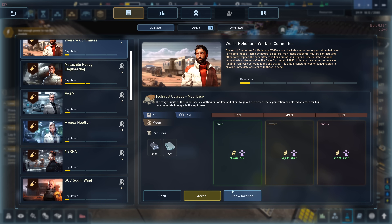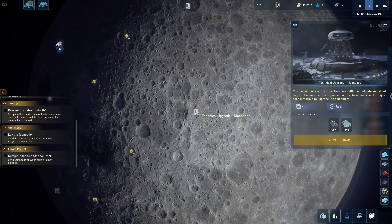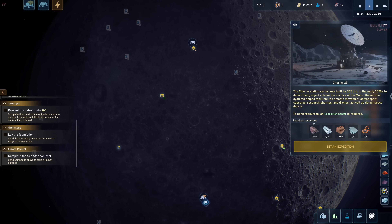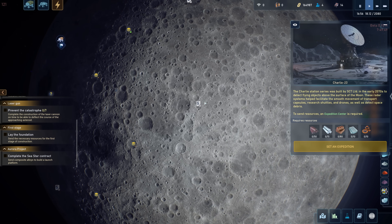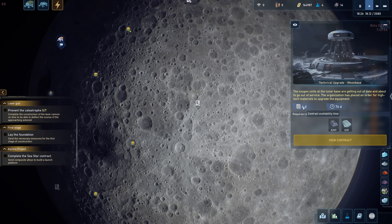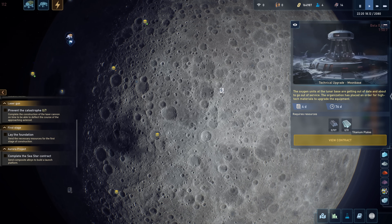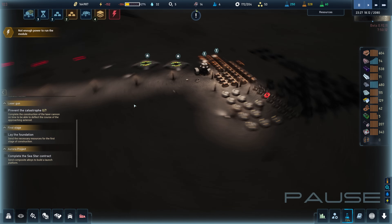17 days. Oh wait, this one's a show location. Technical upgrade moon base — the oxygen units at the lunar base are getting out of date and about to go out of service. The organization has placed an order for high-tech materials, so this is on the surface — we need to bring this to here. That's cool. But that's part of the travel time. So this truck could be doing that while we're... Expedition Center is about to come online, so we want to send resources here to help these guys. Then from there we can send out to this one. It's got 76 days to complete, but the contract's only available for four more days. Okay, four more days on that one — this one is a higher priority.